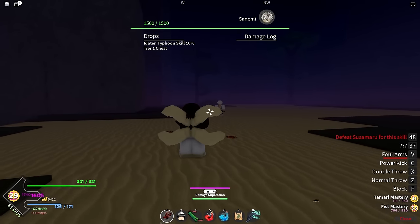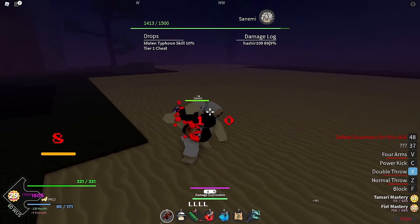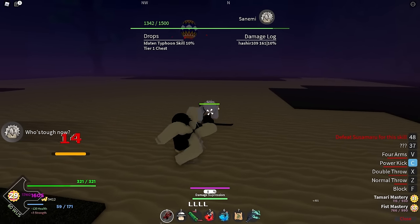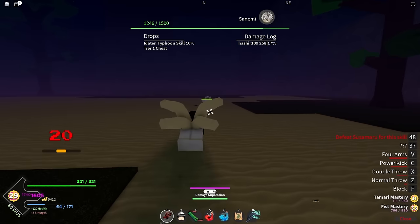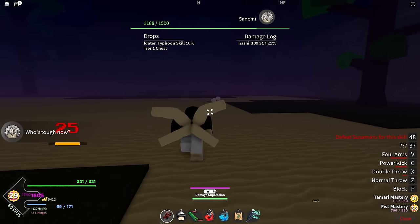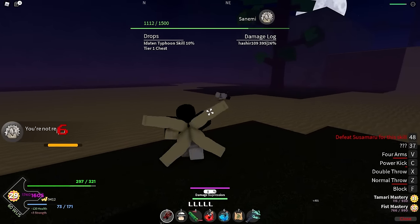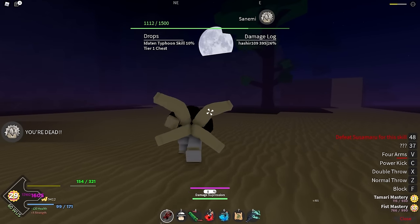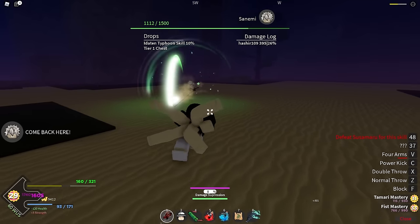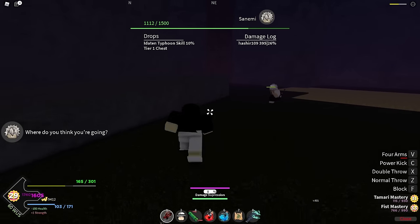I'm going to summon my four arms and show you the combo. We're going to M1, M1, M1, do our first attack, then another combo, then M1 again and do our kick. He's already lost 400 health — this combo is crazy, definitely one of the craziest combos I've learned. But then my health started dropping fast — I need to be careful. My four arms went away because they have a timer, so now I need to start comboing this guy differently.